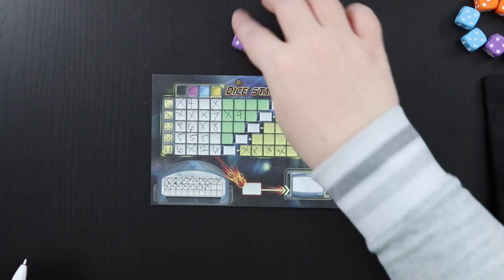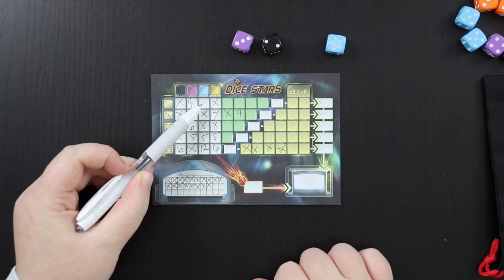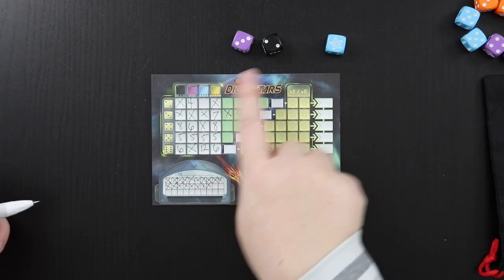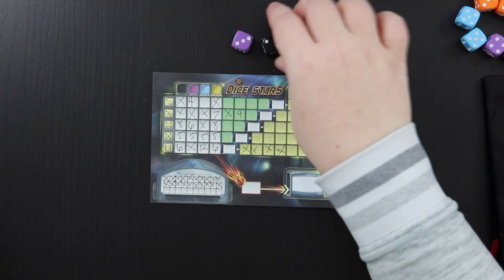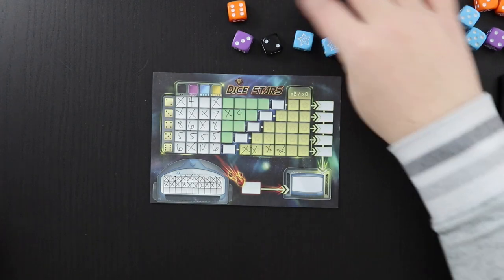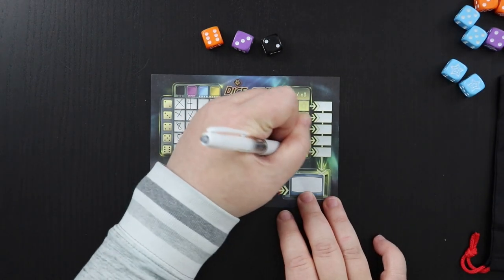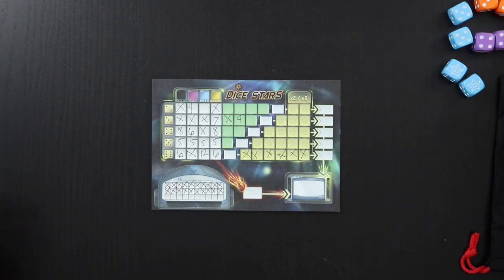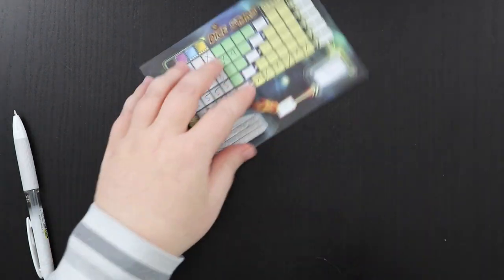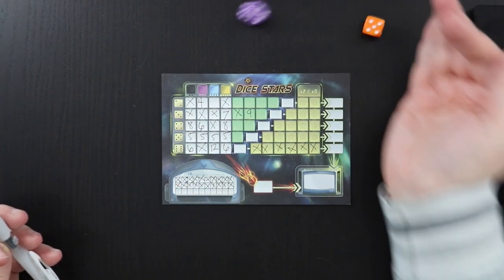I've pulled stars — yes! I don't really want any other dice anyway. I'm going to take these two for their star value and complete this row. I'll also choose to empty the reserve and put everything back in the bag. Now I have to draw three dice next turn, which is unfortunate.